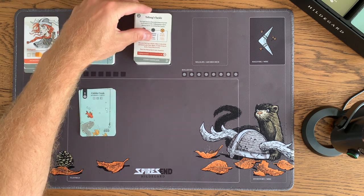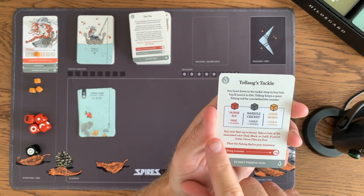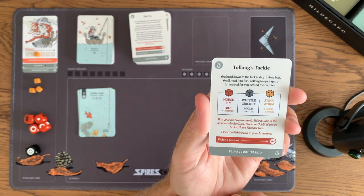All right, let's go fishing. When you come across a card where you can fish, you're going to see bait. In this case you can get a horsefly for free, a whistle cricket for one gold, and a stinkworm for two.